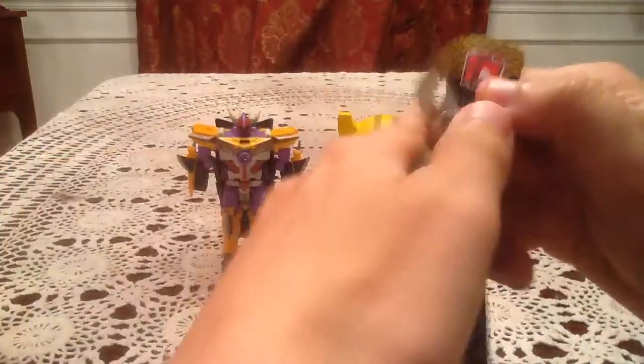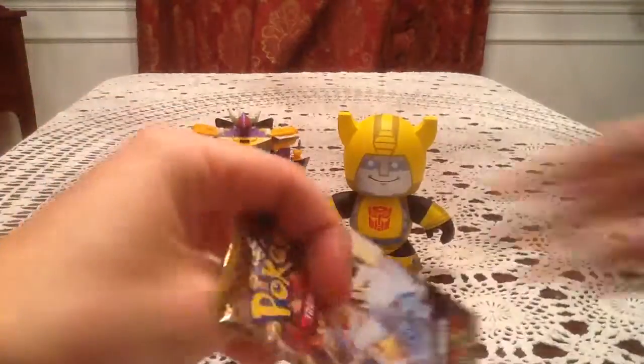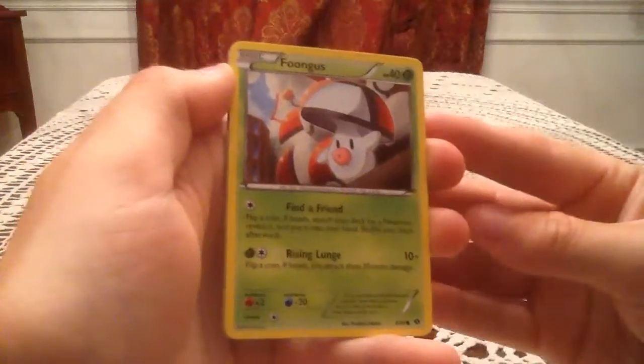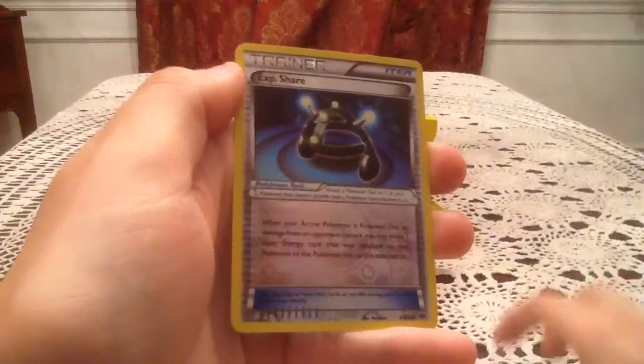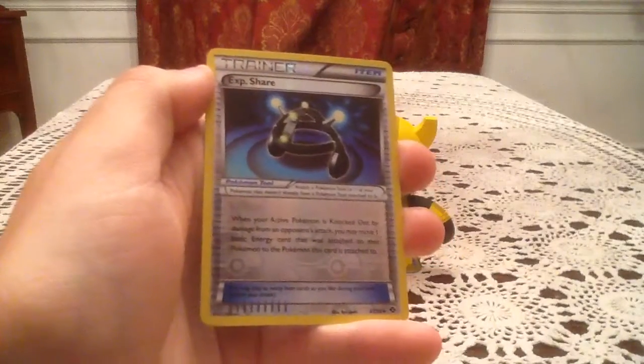The last pack has Reshiram on it, and according to my checklist I am still missing the Reshiram Full Art, so it would be nice to pull another Full Art — but highly doubtful. In this pack we have a Growlithe, Bronzor, Foongus, Pidove, Litwick, Level Ball, EXP Share, and Sky Arrow Bridge. The Reverse Holo is an EXP Share, number 87.